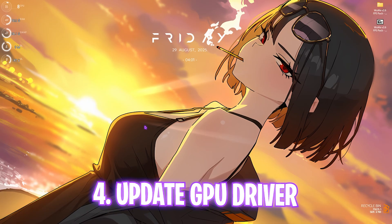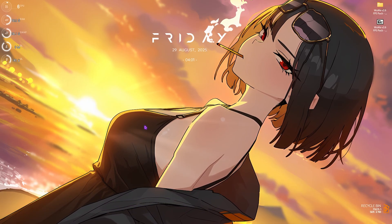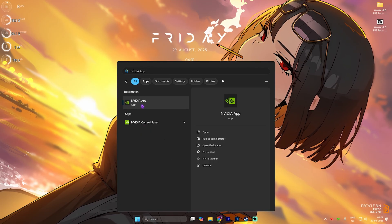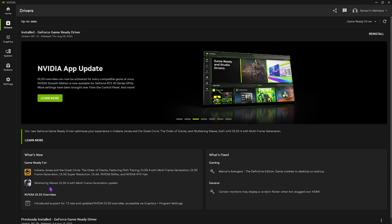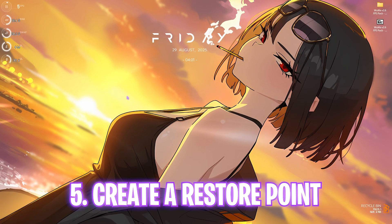Next step is updating your graphics card drivers. I personally use NVIDIA, but if you use AMD or Intel graphics, open the corresponding application. For NVIDIA users, open NVIDIA GeForce Experience or the NVIDIA App, head to the Driver section, and make sure you're on the latest version. The new update covers the Wuthering Waves DLSS 4 with multi-frame generation, which will significantly help boost your FPS.